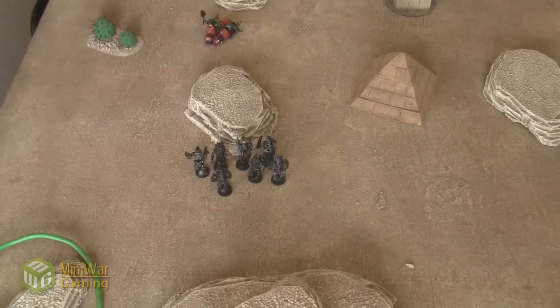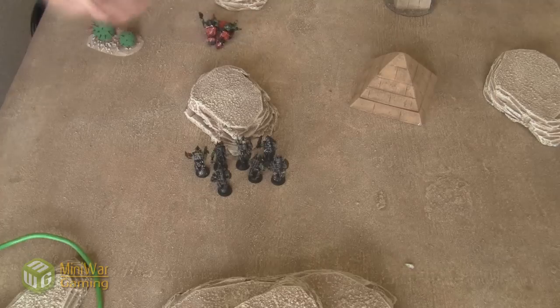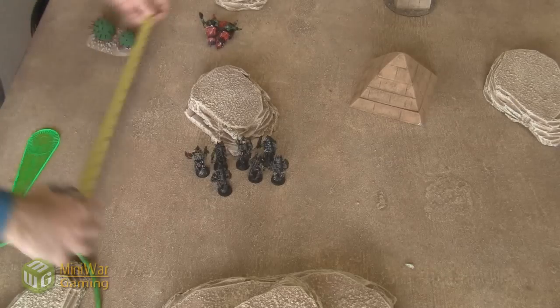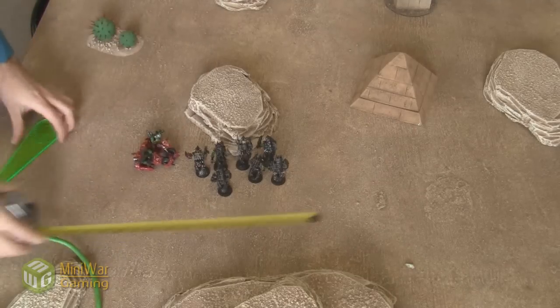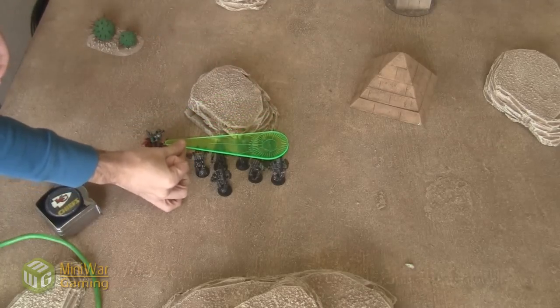I'll go ahead and show you guys — and again, I apologize for the lack of a war buggy model, but these bikes have decided to weld themselves together and made a war buggy, mounting a Scorcha in the middle. War buggies can move up to 12 inches. You can run over here and get a template off, getting just about all of them minus one.